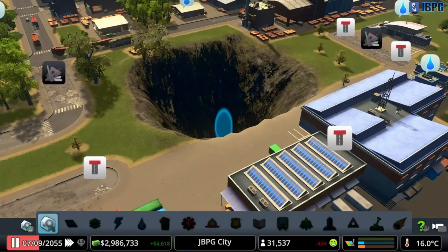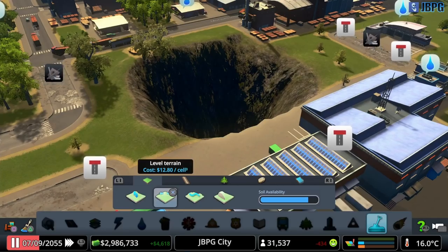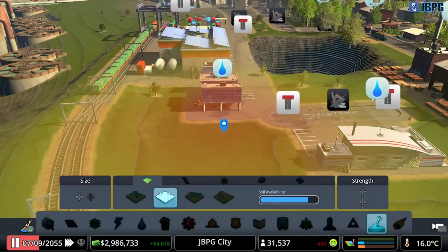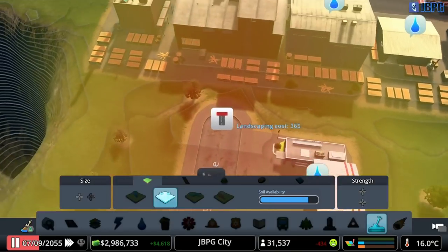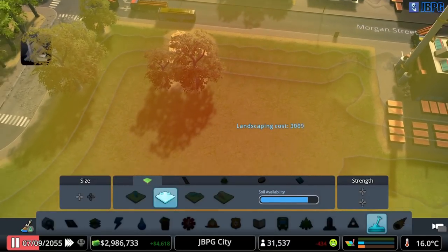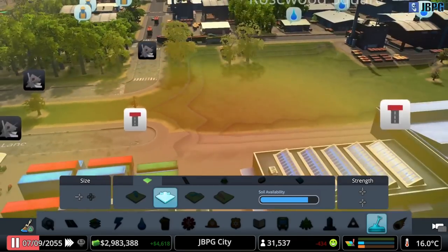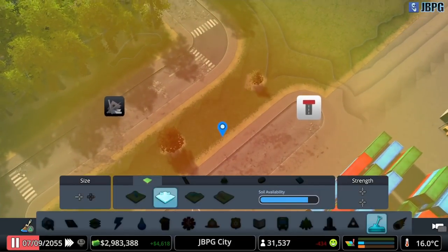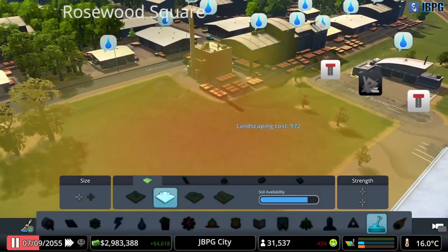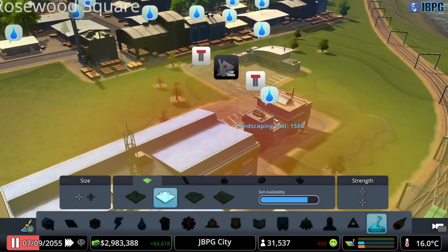Let's go into terraforming first of all. I want the level terrain tool. Set it there and now let's rebuild the terrain - fill that sinkhole back in. There we go, that's not bad. It's not quite the right height so let's reset the height there. There we go, that's better. Just repair a bit of terrain around there.